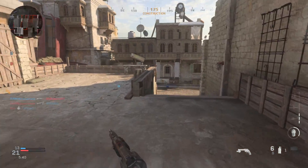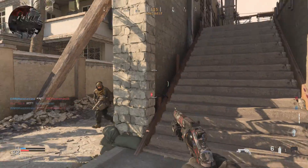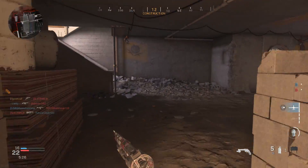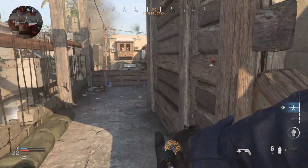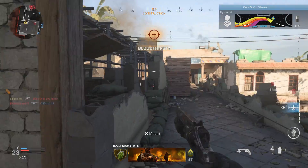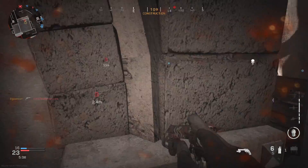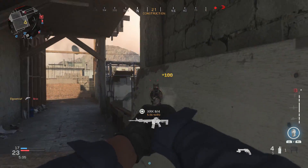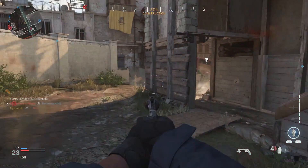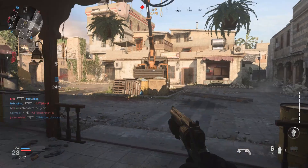If you want to know what attachments to run with the Snake Shot ammunition: I highly recommend the longer barrel for the revolver, because the other two barrels just don't cut it — especially the snub nose, which really messes up the gun, so don't bother. Another good attachment is the lightweight trigger, which helps with fire rate, because you need to get those follow-up shots quickly if you don't get the one-shot kill. Also run the stippled grip tape — that is the best grip I've seen. It helps with sprint-to-fire speed in case someone gets in your face and you need to get your gun up quick.